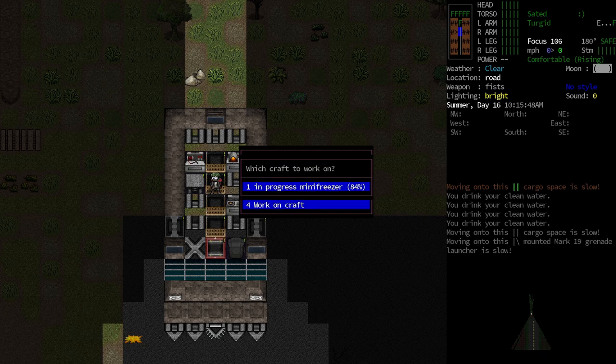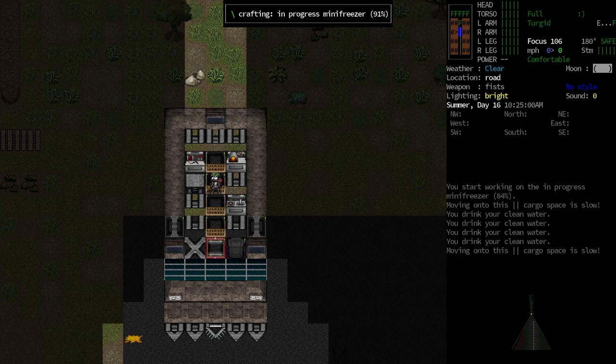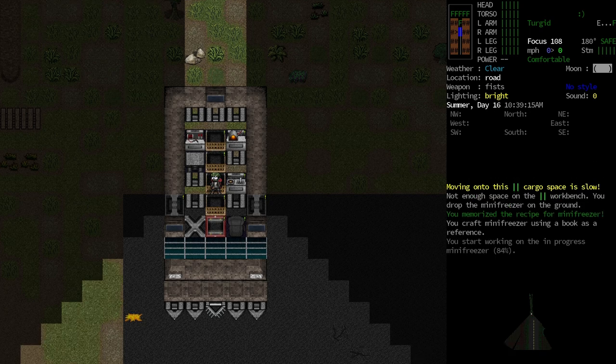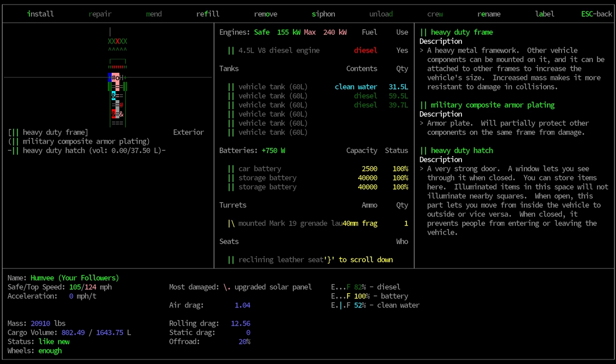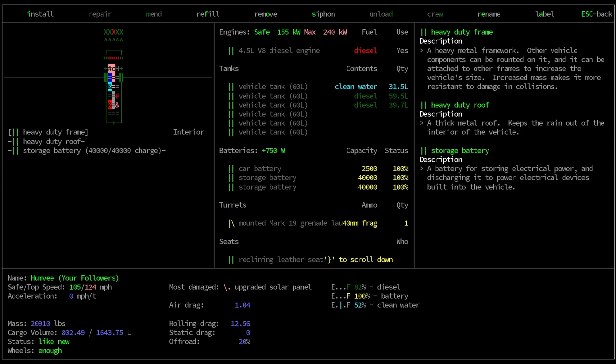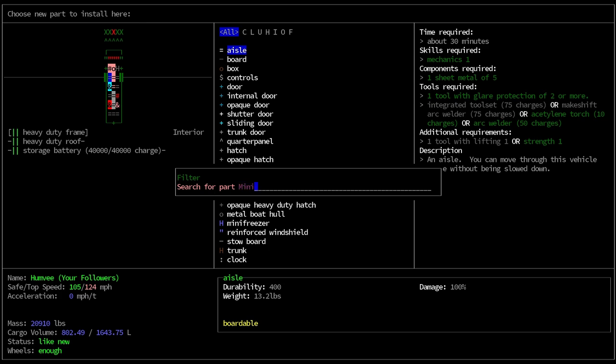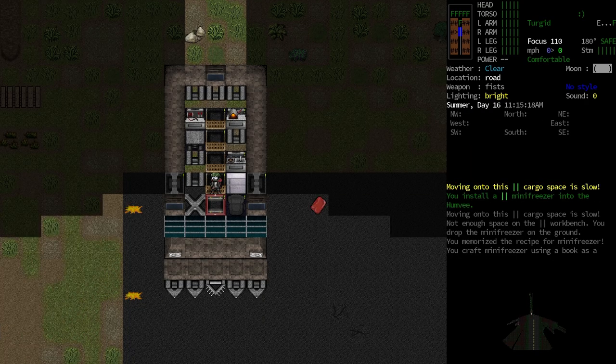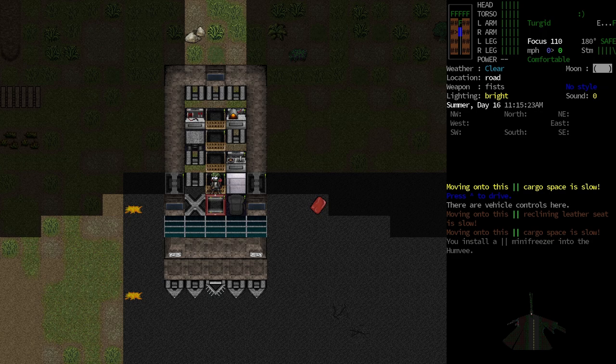The craft-in-progress mini freezer got to 84%, so we still have a little ways to go, but that last bit went really quick. Let's install this, maybe right here behind the driver's seat. We now have a mini freezer — excellent! I've been kind of avoiding hunting or butchering animals for meat because the meat just really doesn't last that long and you get a lot of meat from an animal. With this mini freezer we can actually freeze that meat and it'll last a little bit longer.